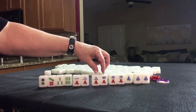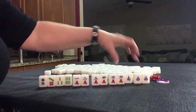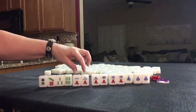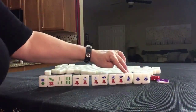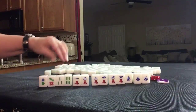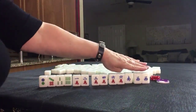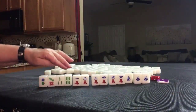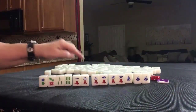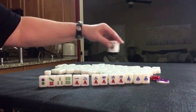There's a potential chow: two, three, four or three, four, five. Potential Pung. Potential Pung. Pung is three of a kind; Chow is three in a sequence. So we have: chow, chow, Pung, Pung, Pair. Get rid of the off-suit tiles, and we have one suit with winds and dragons — those are called honors. That gives us a half flush, which is three fawn.